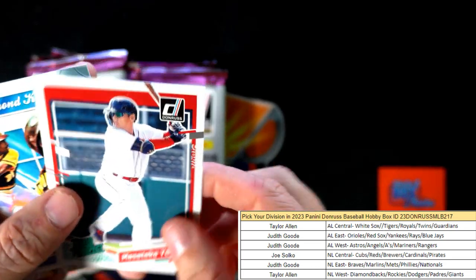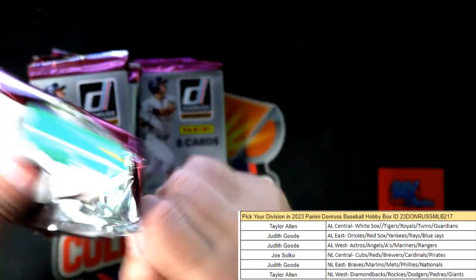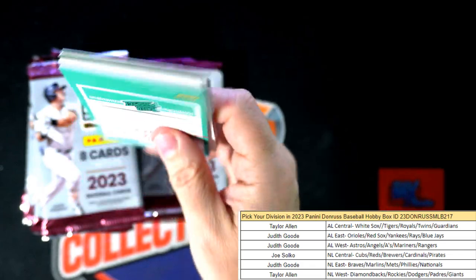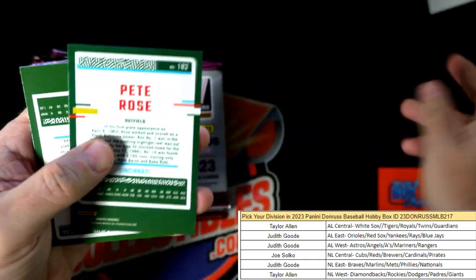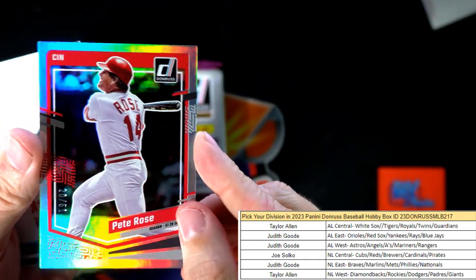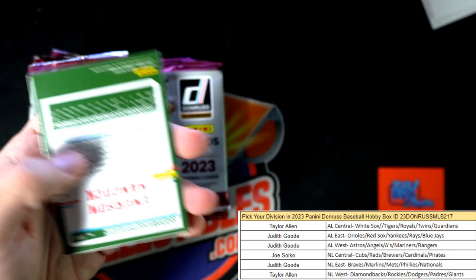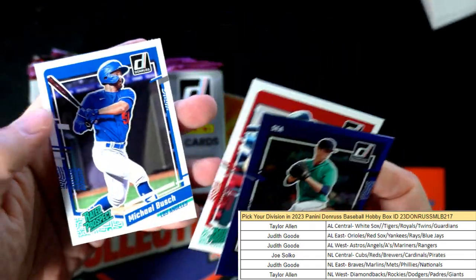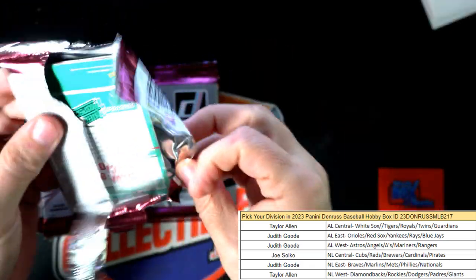There's a Yoshida — a great one, American League East, Judith G. A couple of good breaks tonight for Judith G. Pete Rose! Wow, look at that one — 20 of 51 right there, and that's Joe S. Nice little Pete Rose coming out to you. That's pretty awesome.